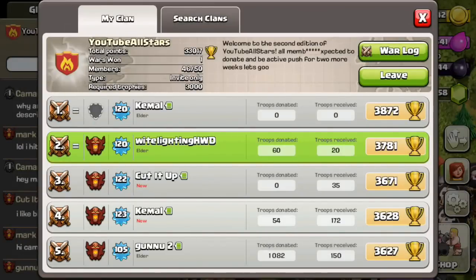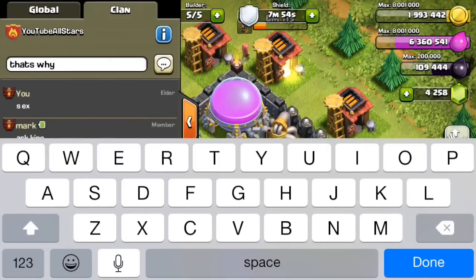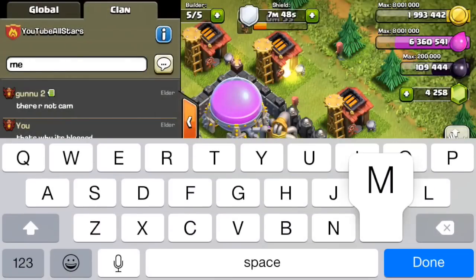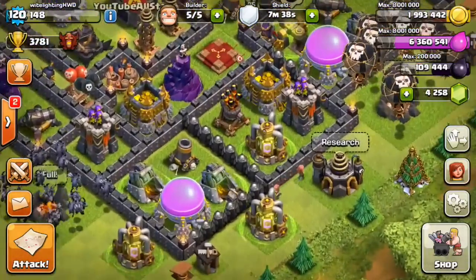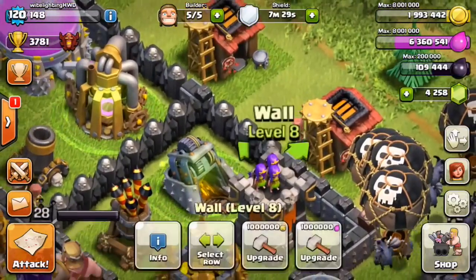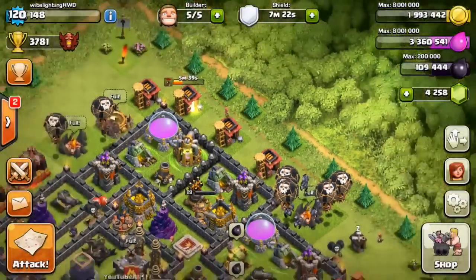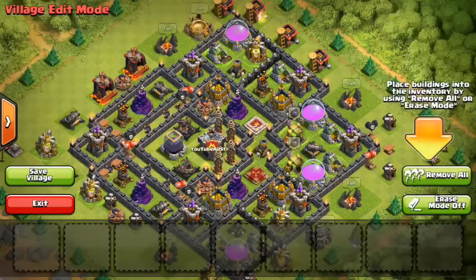Shout out to Clash with Cam — he's pretty swaggy. Looting in Champions is awesome if you're skilled enough with loons and have enough time to farm up there — it's definitely worth it. I always boost my Spell Factory, usually boost Heroes if they go down, and sometimes boost Barracks to maximize loot gained. Although there's a ton of loot, a Balloon-Minion army does take a while to train, but it's very effective.